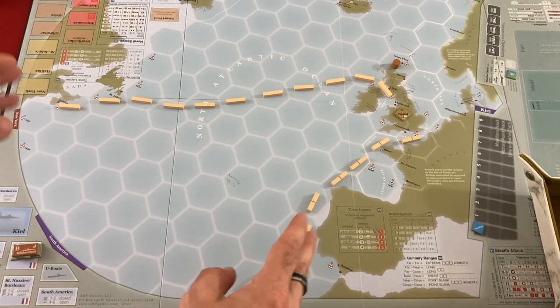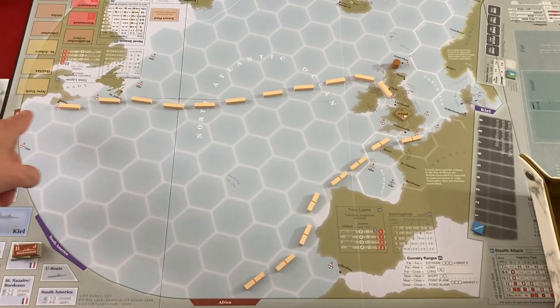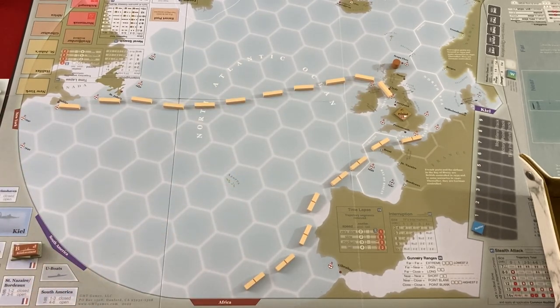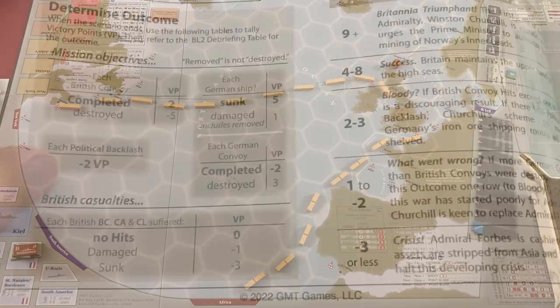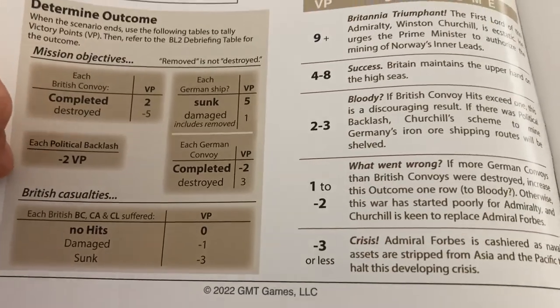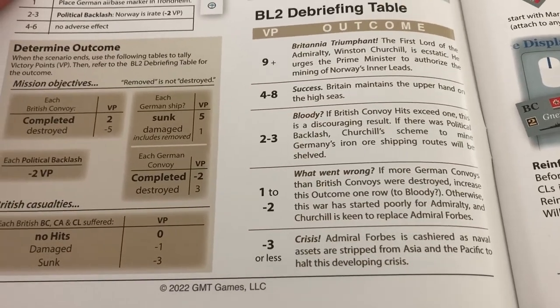In this scenario we're trying to complete — get to a safe port — two convoys. You can see one coming from Halifax and one coming from Africa. The Germans might spawn some convoys as things go. Once two of anybody's convoys have completed safely to a port, the scenario ends. Or when four ships total have been sunk, which could happen in one giant battle. At the end of the game in solo, each thing you did gives you positive or negative victory points, and you compare it to a table to get a general feel for how successfully you completed things.